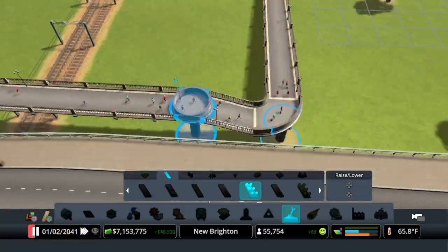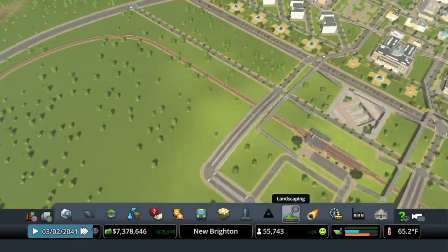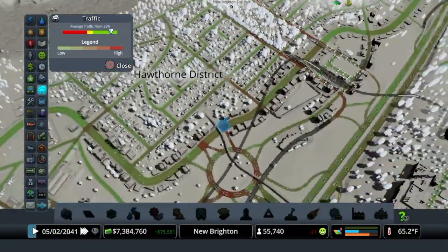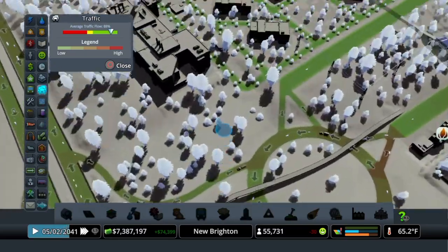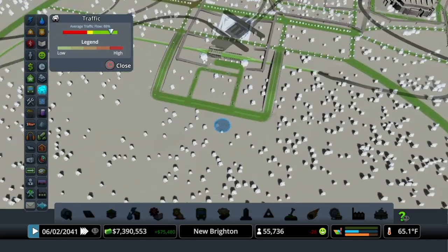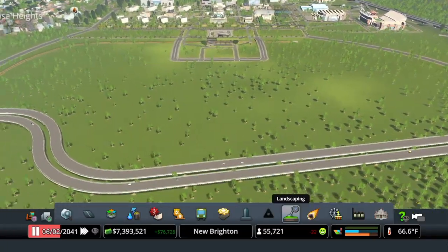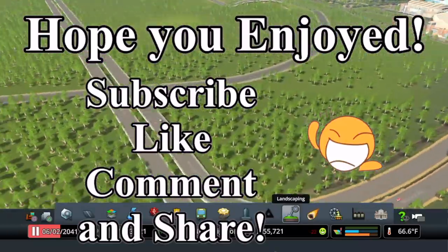I give you a little peek at the traffic — there's no sporting event going on right now but it looks a lot better. Overall it's not a wasted episode; it's one of those necessary ones. I didn't want to move on to our next area, which is forestry and University City over in this area, without addressing the mess of a traffic jam we had going on. I'm hoping this will be the best solution. If you like my content please like, subscribe, comment, and share. Bye!